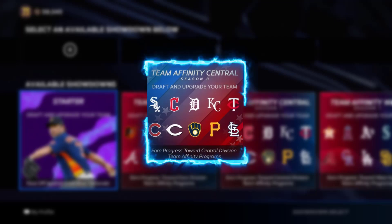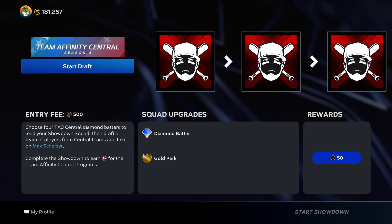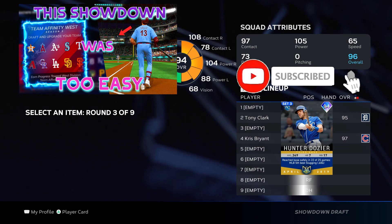Today I'm going to attempt to complete the Season 3 Team Infinity Central Showdown. In this showdown, there are 7 bosses before facing the final boss, Max Scherzer. For completing this showdown, you'll be rewarded 20,000 program stars to both Team Infinity Central programs. Let's go ahead and start the draft and I'll meet y'all in the first showdown. After this video, make sure to check out last week's showdown video where we completed the Team Infinity West showdown.